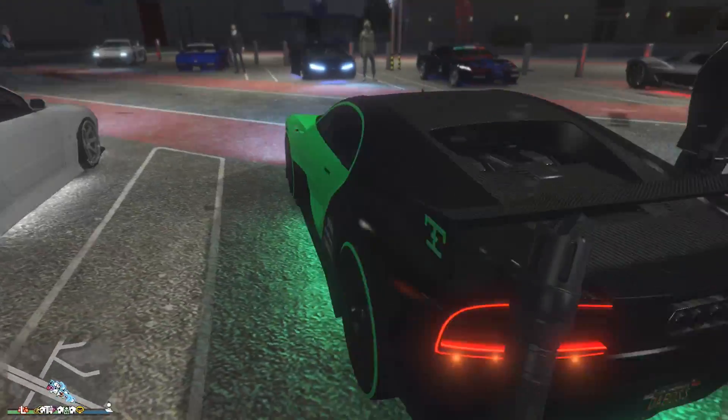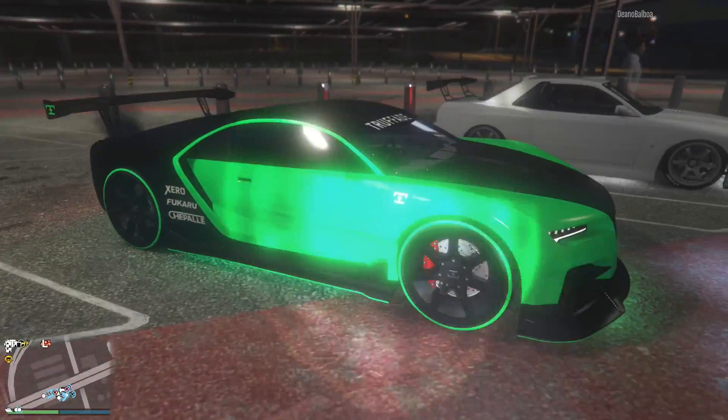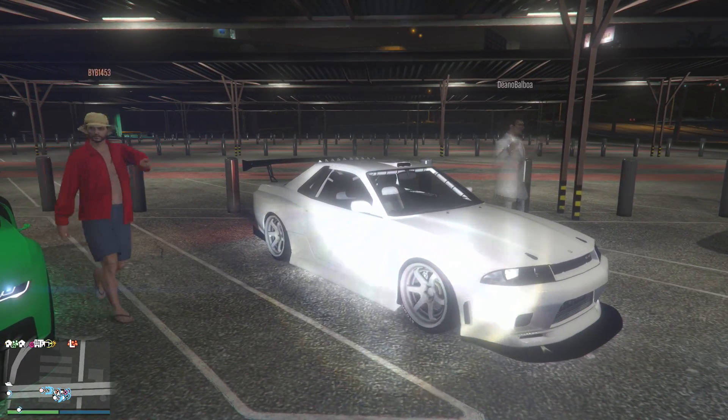Moving along we have a super freaking bright green Nero — green and black, good color scheme — but that is super bright especially when you shine the light on it. I think that's a crew color, not lime green, but it's not bad.